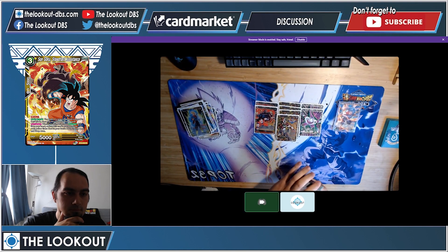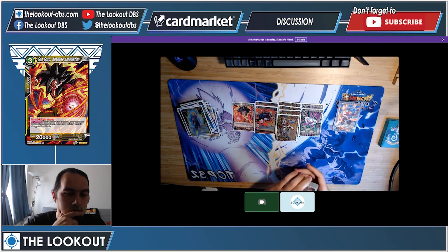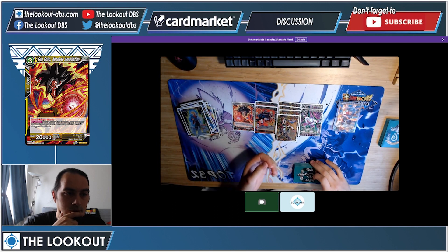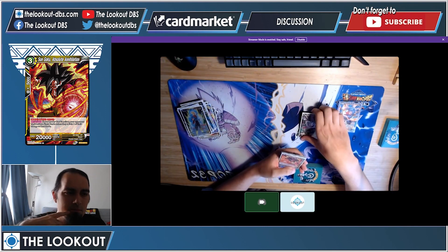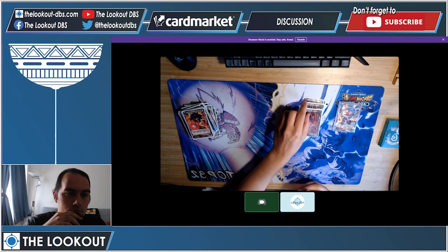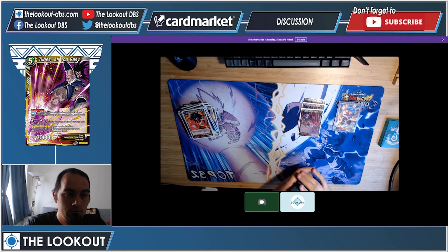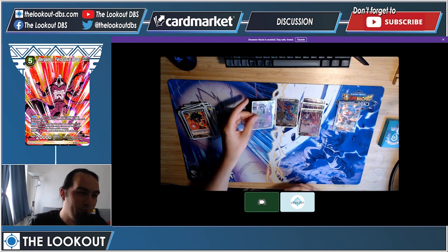I played two Son Goku Steadfast Assistance for the counterplay. I cut it down to two because a lot of cards have Deflect these days — it just doesn't do as much as it used to, but it's still pretty good so you kind of have to have it. I played one Son Goku Absolute Annihilation — I actually did not play this card once in the whole tournament and I would probably remove it. It's too slow for this deck. That was one of the cards that would always go out for the sideboard. I had three Turtles All Too Easy for the board removal — very self-explanatory.